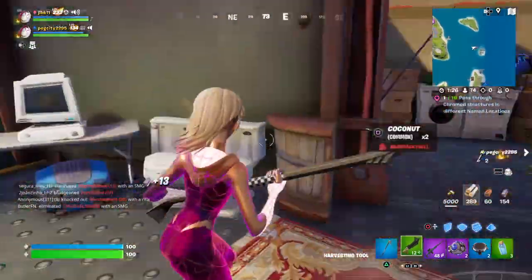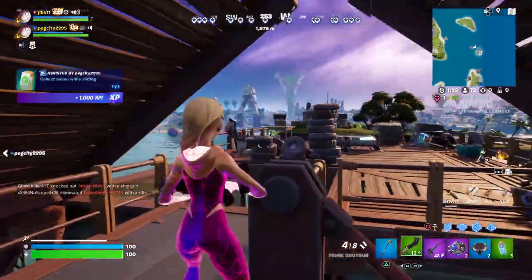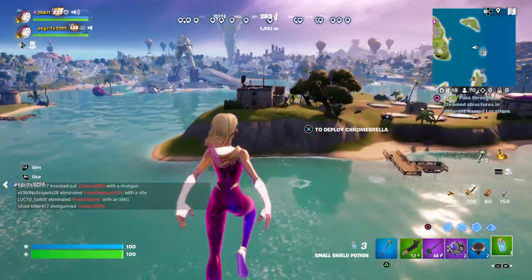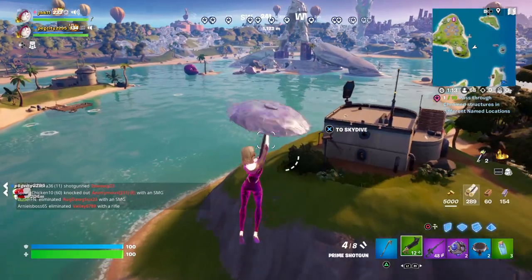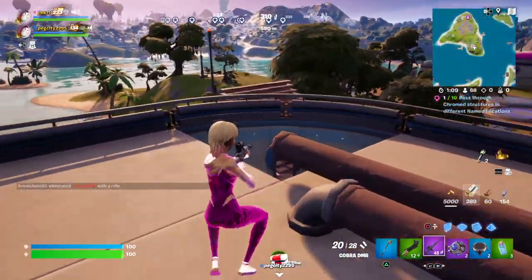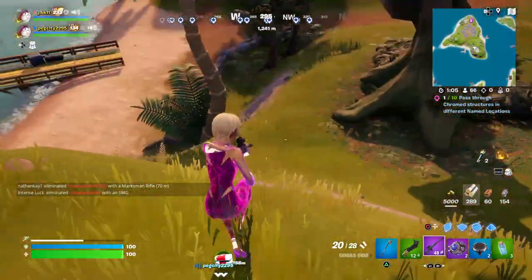If you want to go, all you gotta do is come up here — there's a little launch pad here and you can just go woohoo! Looks like someone was fighting over here. Oh, I just got a legendary Hunter Bolt right here!